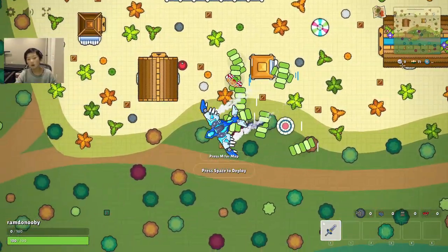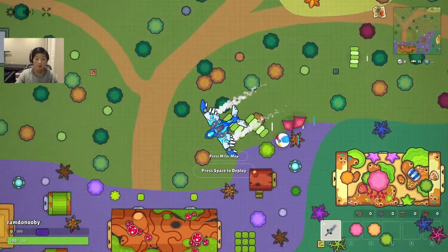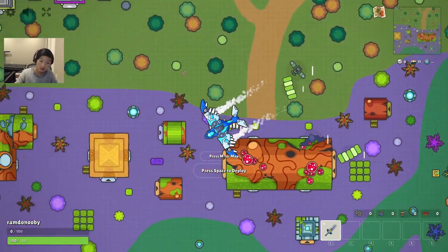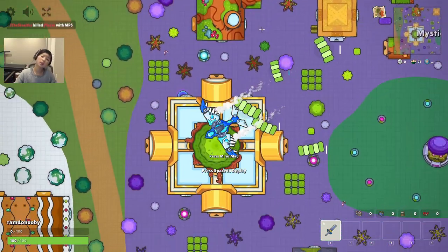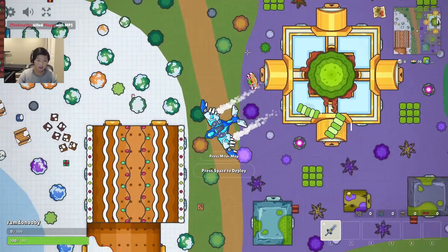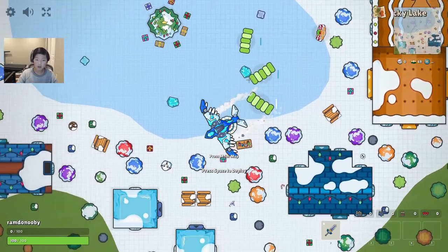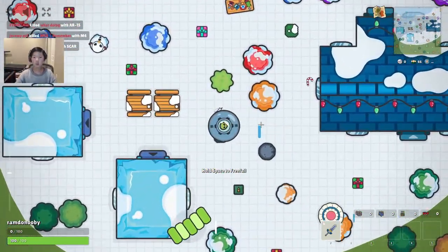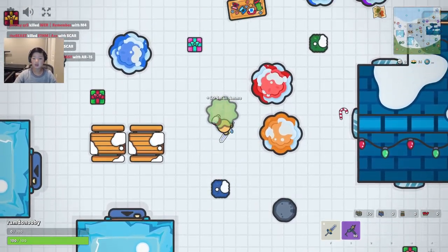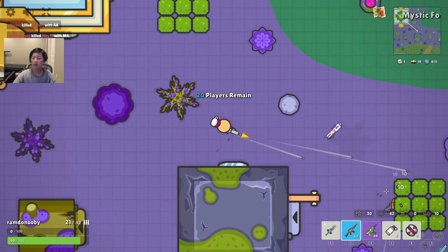This is game number two. I'm doing the same strategy I did last game - looking around to see if I can find any really good decent weapons on the floor while on the plane. So far I haven't found much, but I see a purple SMG over here which I shall be taking.